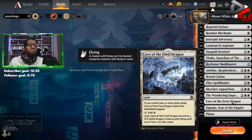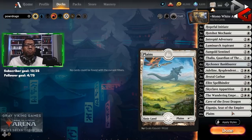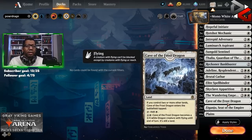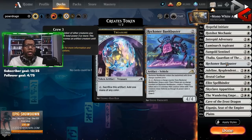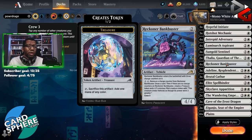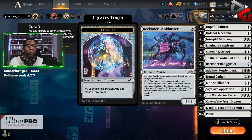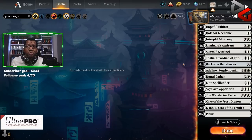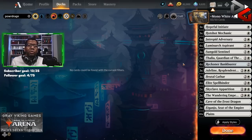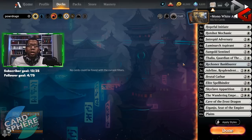On the lands, we've got three Cave of the Frost Dragon, two Iganjo, and 18 plains. If you're looking to upgrade based on what you played last season, you're really just looking at two Iganjo, two Wandering Emperor, and three or four Bankbusters — I think you could get by with three if you want an extra Thalia. Realistically you're looking at seven rares or mythics to upgrade, which is not bad at all. Let's go play some games, and at the end we'll talk about how we feel about the upgrades.